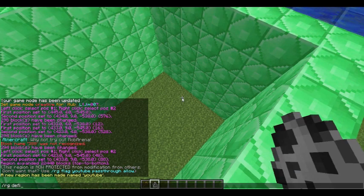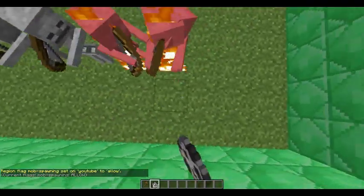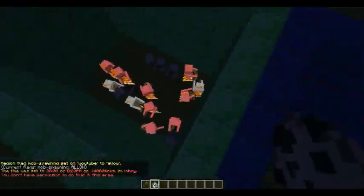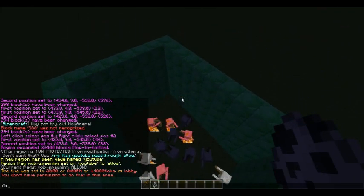So if we add a flag — mob-spawning allow — YouTube mob-spawning allow — we will see that all these mobs, even though it's day, are spawning. If we go outside this region, they do not spawn. So that works really well.